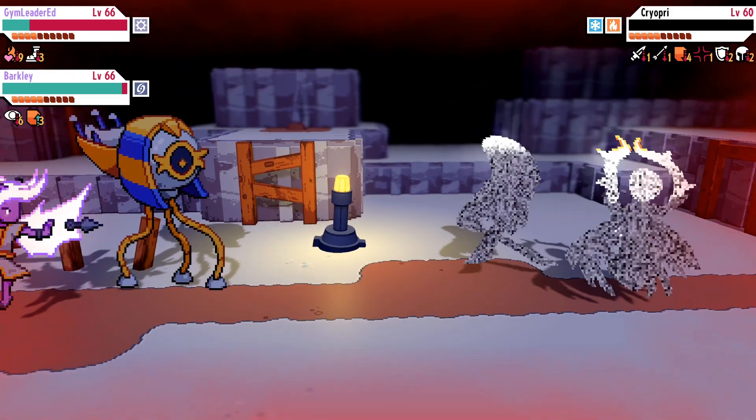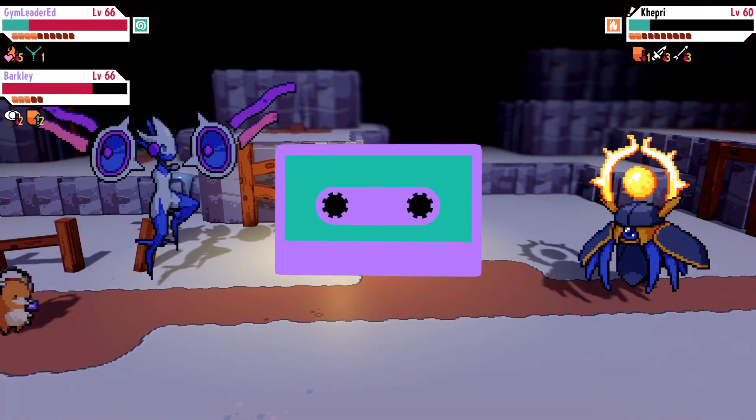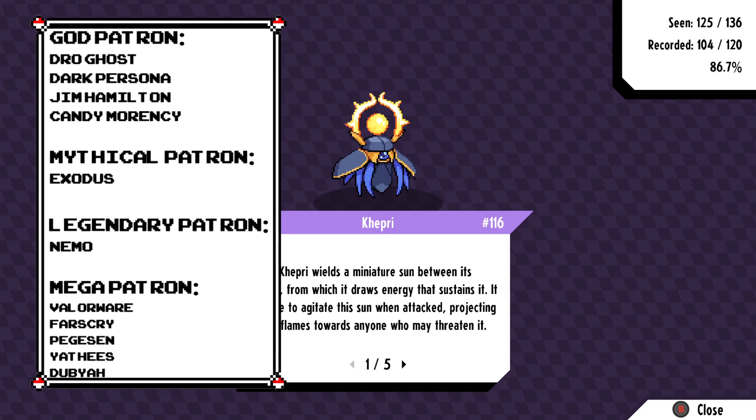Simply defeat the fusion by splitting it into two, then record the Kepri, and just like that you'll have one. This is a fire type with some pretty impressive stats, so make sure you pick it up. Really quick location guide — hope you guys enjoyed, subscribe for more, and I'll see you next time. Peace.